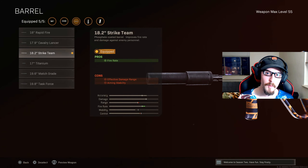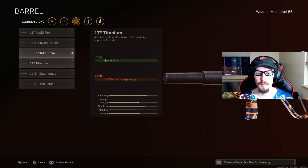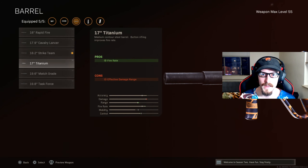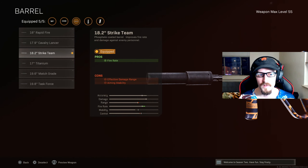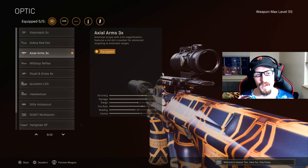For the barrel we have the 18.2 inch Strike Team. This is huge — it increases fire rate by 9 percent and also increases bullet velocity by 44 percent, which it doesn't explicitly state in-game but is critical for choosing this barrel. Some people want the Titanium barrel, but Titanium is not going to help you with bullet velocity the way the Strike Team does, so make sure you absolutely choose the Strike Team.